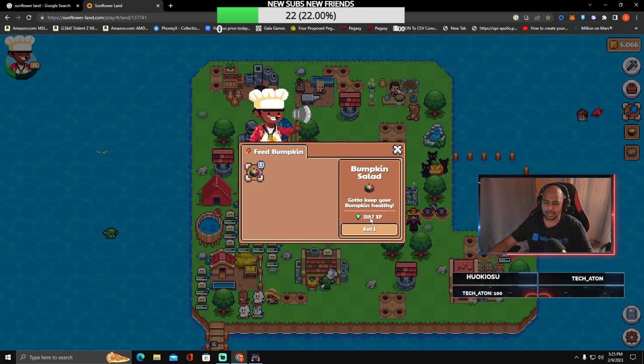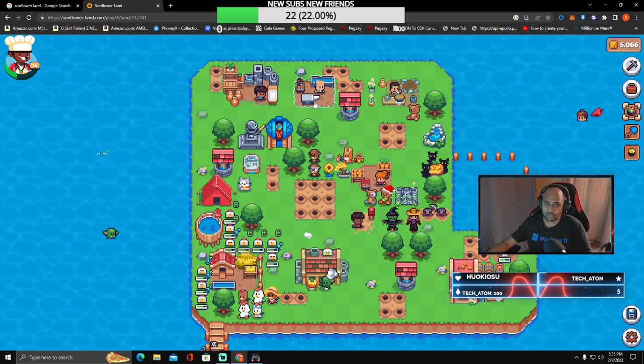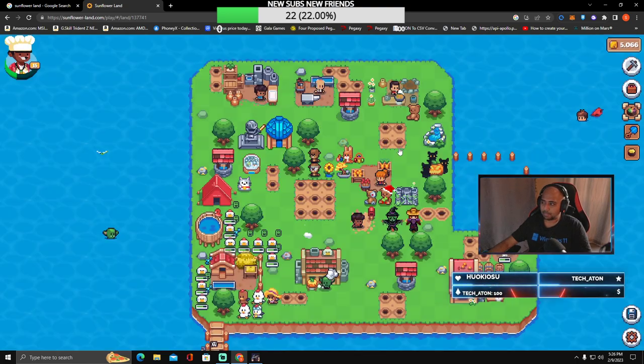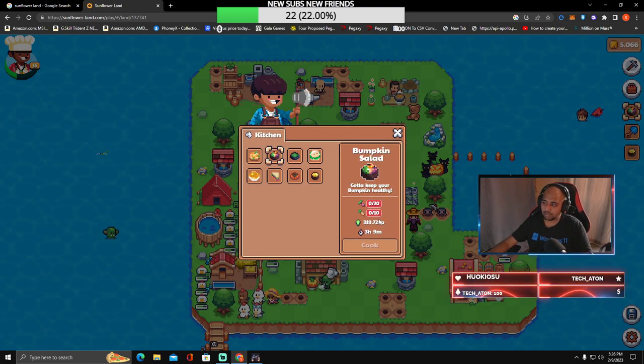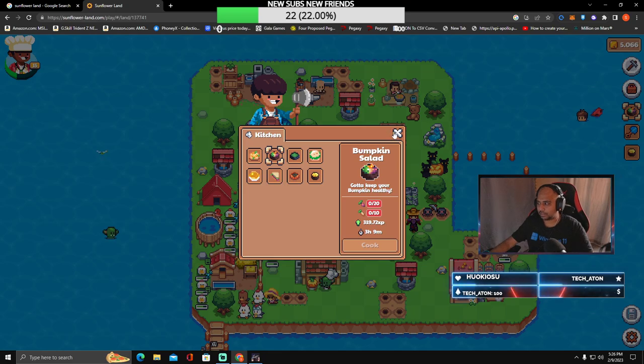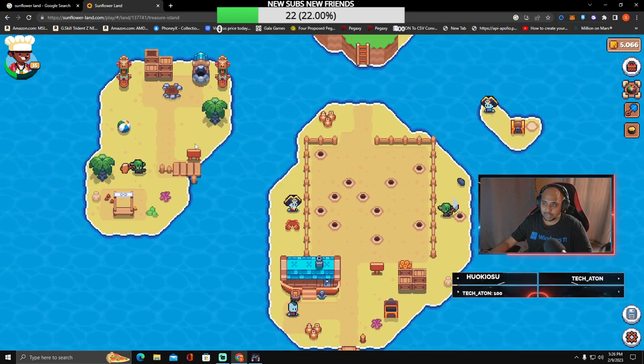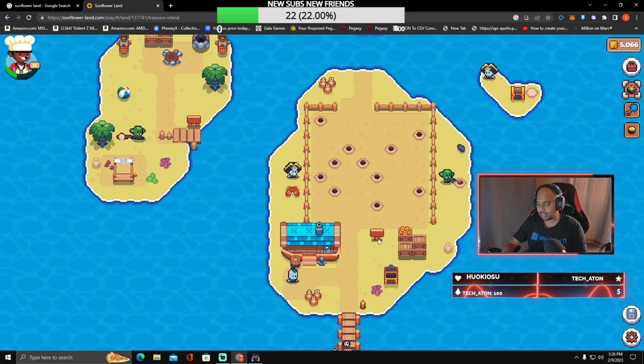The Bumpkin Salad gives 319 XP, which saves me a little effort. You're not getting robbed — you're not really losing anything, just spending resources and time. For comparison, a pumpkin salad would have needed 10 parsnips and 20 radishes and taken a day to craft. Treasure Island just saved me that day. Having played it for a day or two, the reward system feels pretty solid — you're not losing SFL, it's just saving you time and fees.